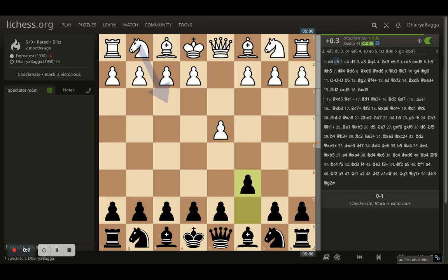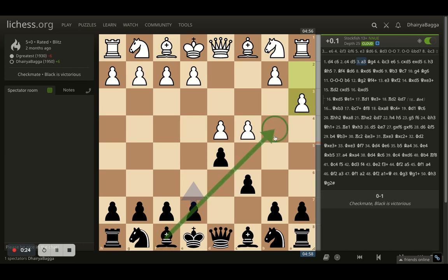Opponent starts with d4, I respond with c6. Here comes c4 and I respond with d5. Now opponent can trade off the pawns here but decides against it and plays a3 instead, preventing any such move in the future like bishop to b4.